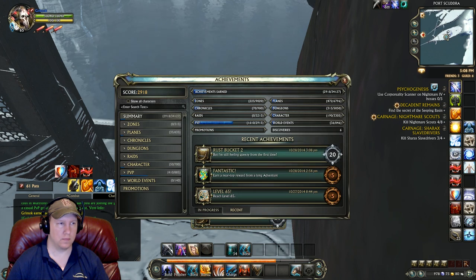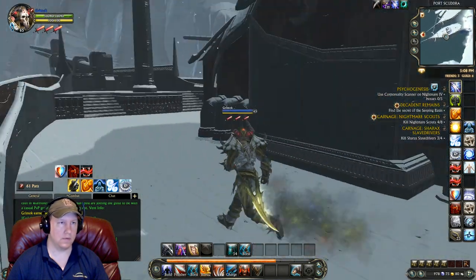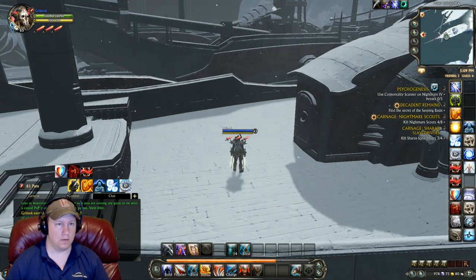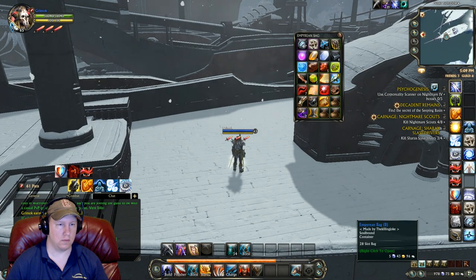Getting that last chest gives us the achievement Rust Bucket 2 — that's how you know you've gotten all the chests. I notice these are PVP achievements and no PVE ones — I'm such a huge PVP player — but now we're going to get some PVE achievements since we're doing this. Missed out on all the old PVE stuff, that's for sure.